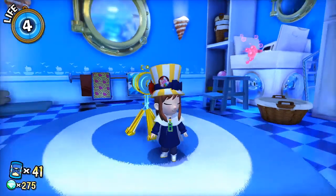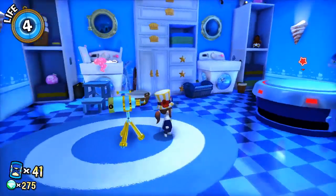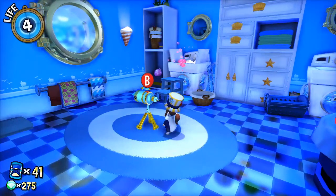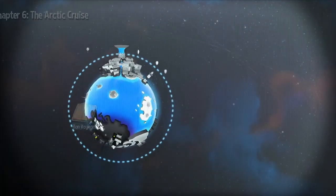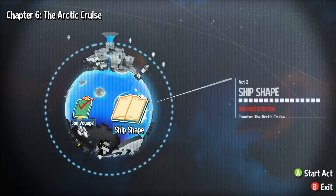Welcome back to more A Hat in Time: Seal the Deal. Last time we finished our search of the ship, finding our timepiece that got destroyed by the seal's incompetence. And this time we're jumping into Act 2, Ship Shape.